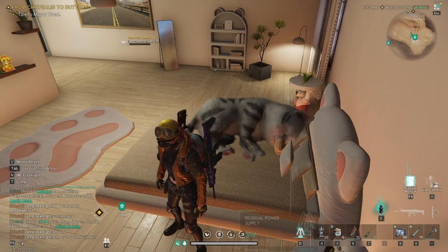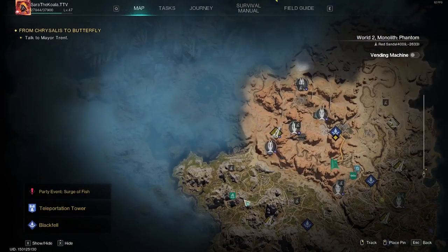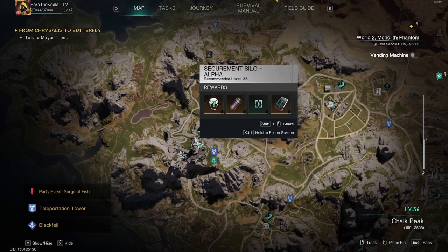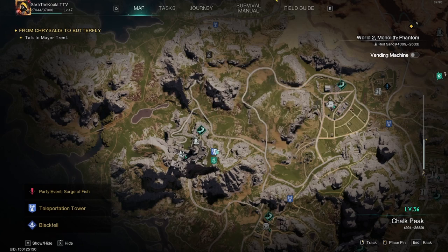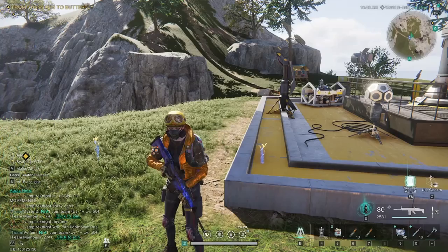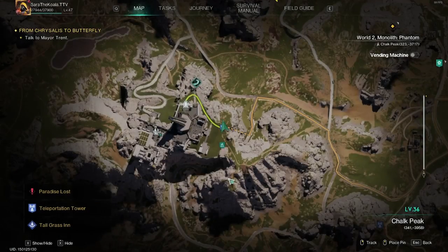Let's head over to Silo Alpha to complete this and get that deviant. On my map you can see the coordinates - it is still in Chalk Peak. I'm going to teleport over there.